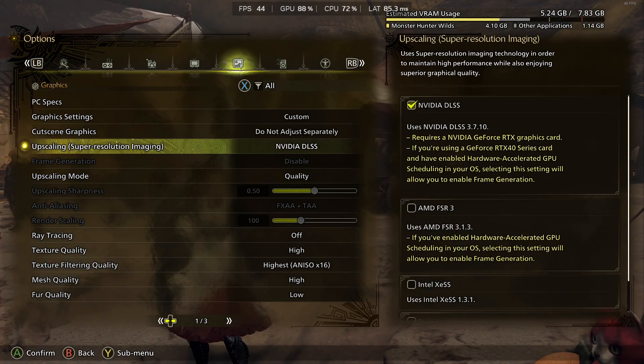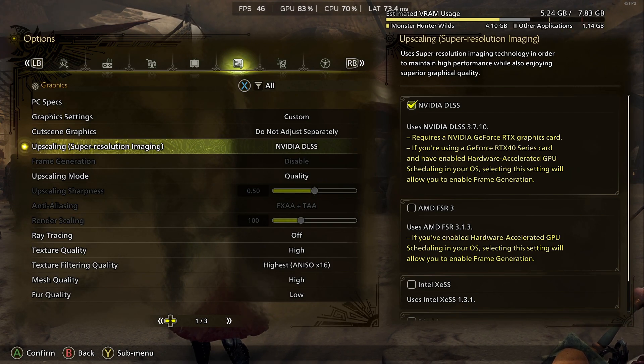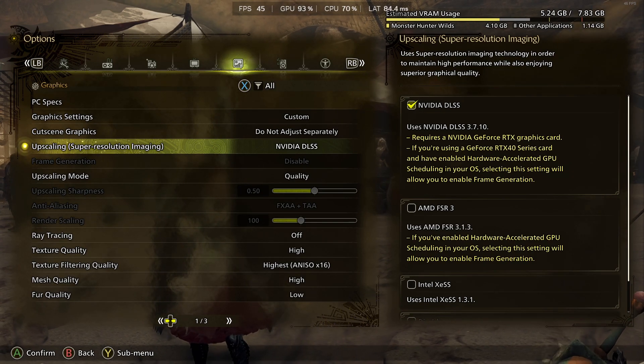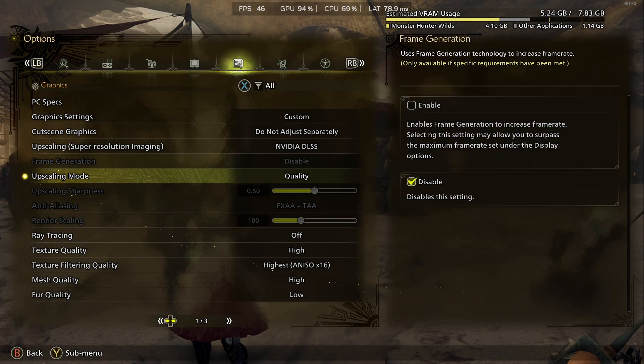I tried a lot of things — adjusting my settings, going into the configuration files and manually disabling the volumetric fog to gain some performance, and even manually injecting the latest DLSS version into my game folder. None of it was enough. The best I could do was switch from quality to balanced to get a playable frame rate.